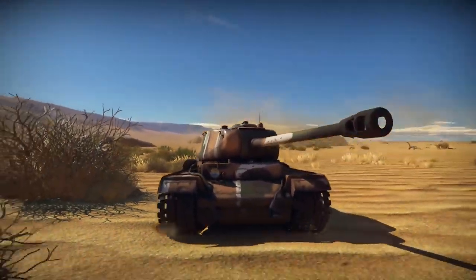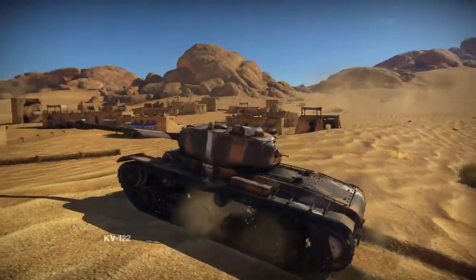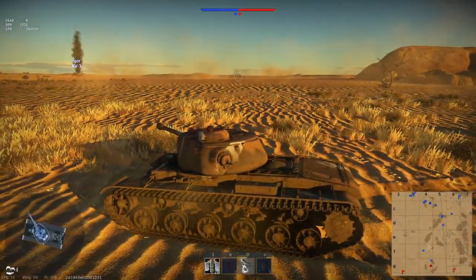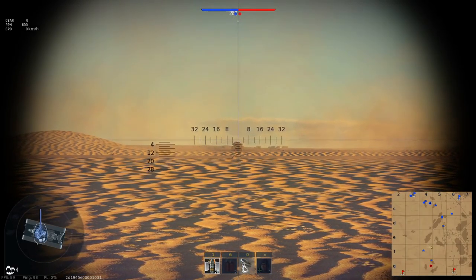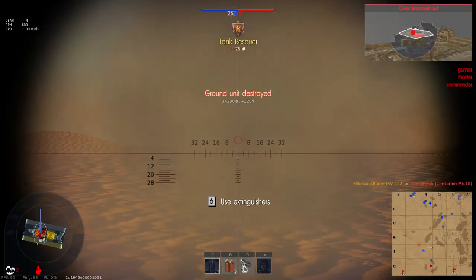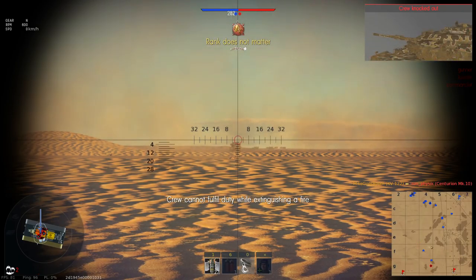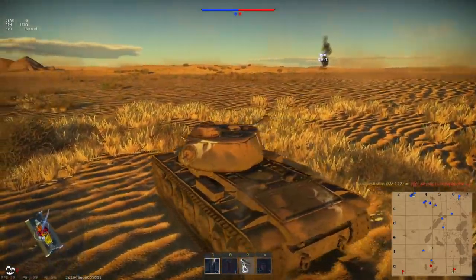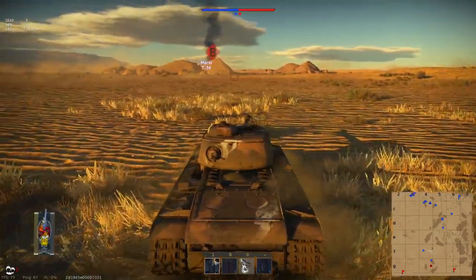Next up is another Frankenstein monster, the Premium KV-122. It's literally just the turret of an IS-2 mounted on the hull of an early KV-1, with 75mm of frontal armour and 60mm of side armour. Gun handling is exactly the same as on the IS-2, tank handling like the KV-1. But at the dev server's battle rating of 6.0, it's a little bit too high. Except for being a tier 4 premium, there isn't really a point to this tank.